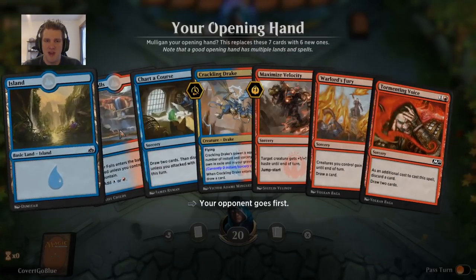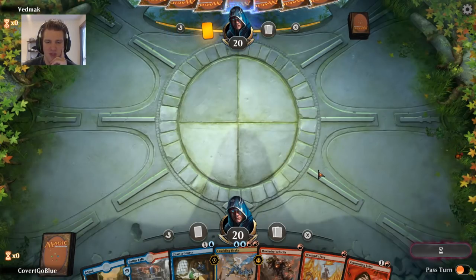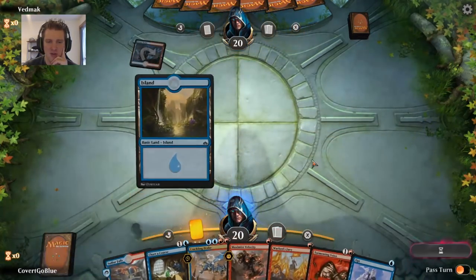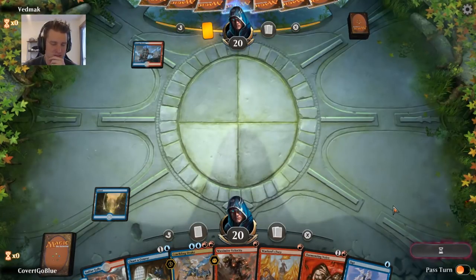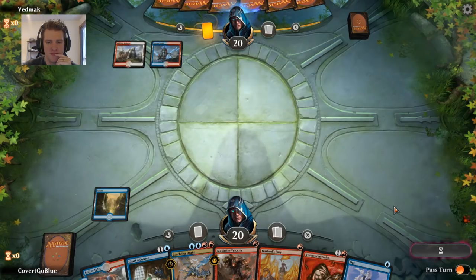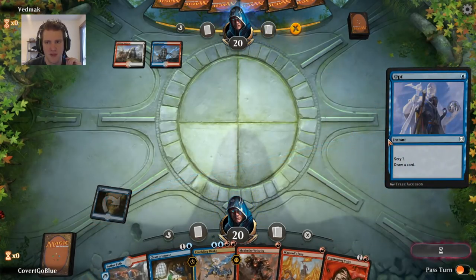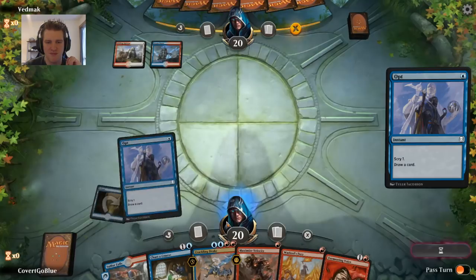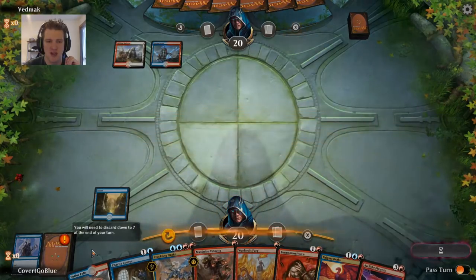Opponent is on the play. This is a pretty slow hand on the draw with no removal — I don't love it but I don't feel that mulliganing is a good play either. The less cards you have with this deck, the harder things get. We draw an Opt — and another Opt. I'd rather not spend more mana trying to keep digging. We draw a Drake and a Phoenix — let's see if the opponent counters this.